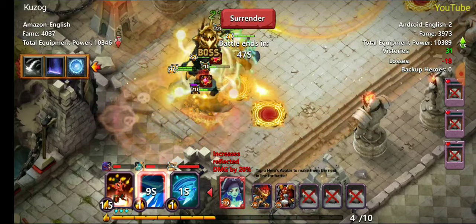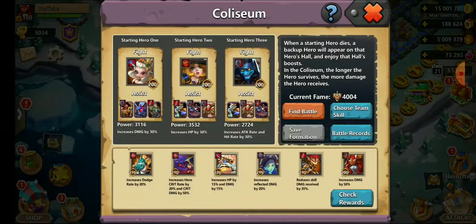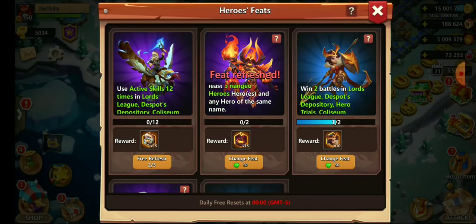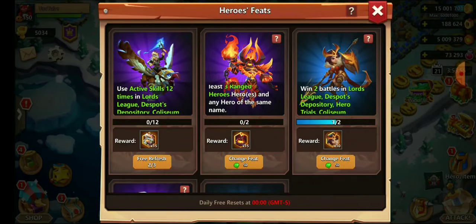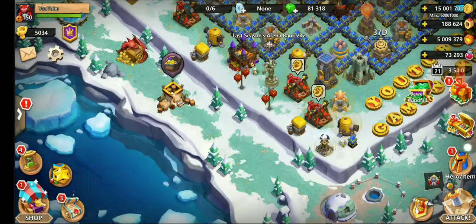The boss is just so annoying once you summon him in this game mode — same in any other mode, even Guild Clash. Apparently I don't have two humans. Okay, three ranged — I'll take that. It doesn't count in Coliseum I guess. The other conditions are good — three ranged heroes.